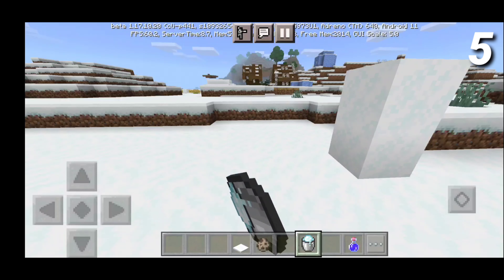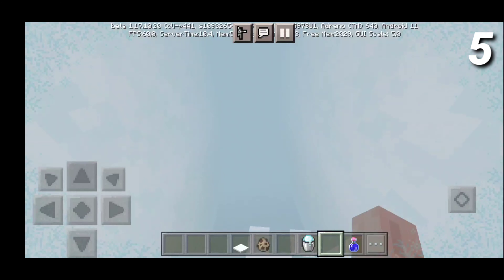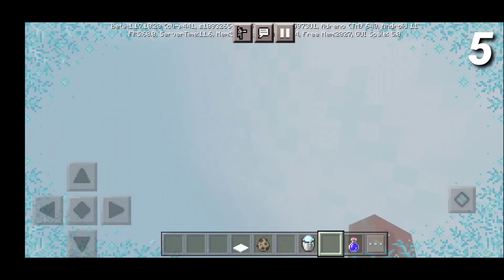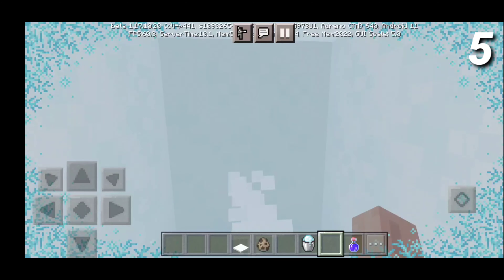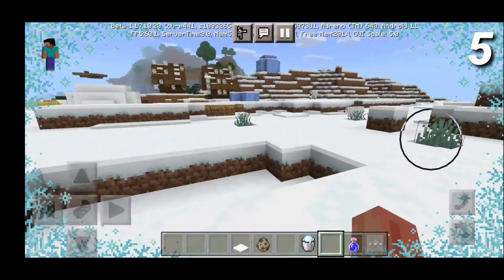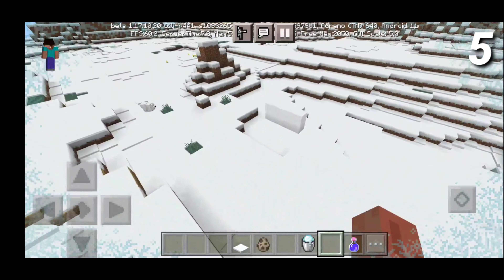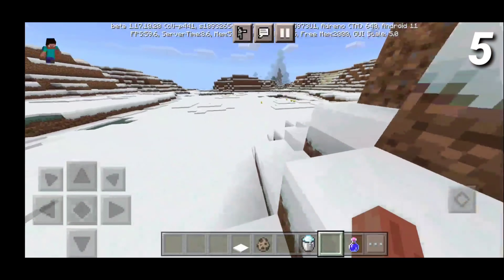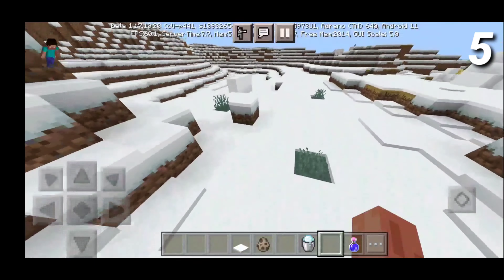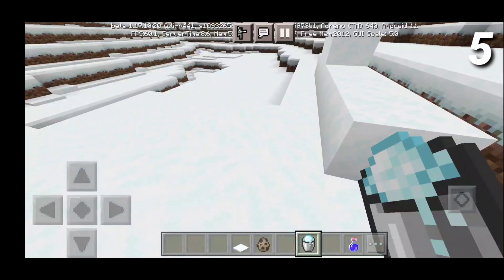My other favorite feature at number 5 has to deal with powdered snow, and more particularly the particles that you actually see when you are underneath powdered snow. I personally think it is absolutely amazing. Slowly we get the little overlay where it's like snowflakes or something. It looks amazing and I absolutely love it. You could definitely make some cool designs with it. It's not something that you would normally expect. Even when we're poking our head out a little bit and still have our legs in the powdered snow, we still get that beautiful overlay. And it slowly fades away — it doesn't instantly go away, which is honestly pretty cool. The powdered snow bucket is basically where it comes from.